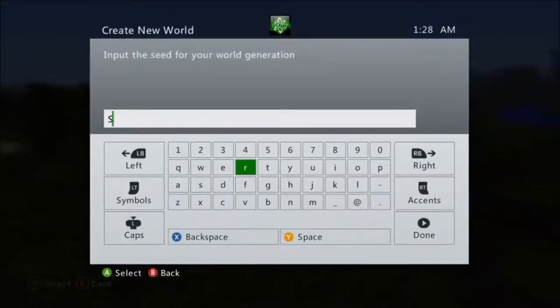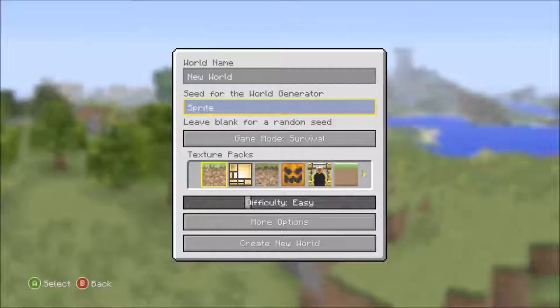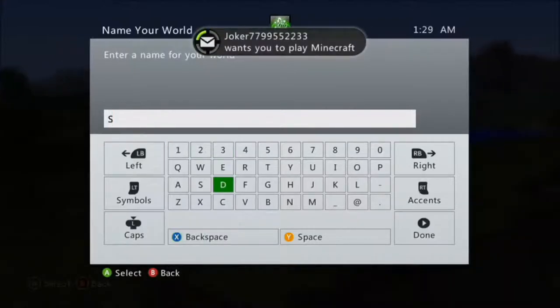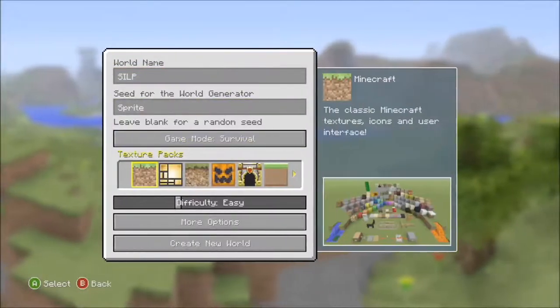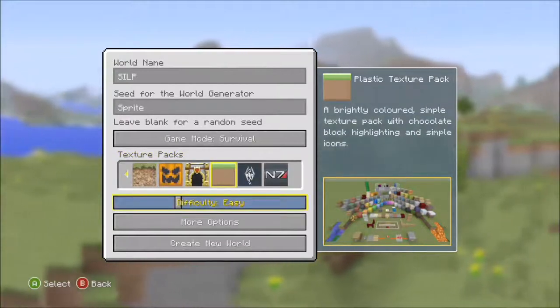Here we go, capital S-P-R-I-T-E. There we go. We'll just name it Survival Island — S-I-L-P. We'll name it SILP. That makes sense. We'll have it obviously on Survival.